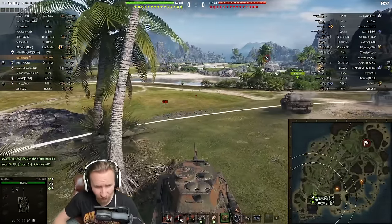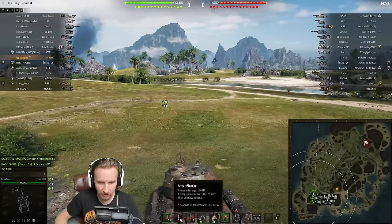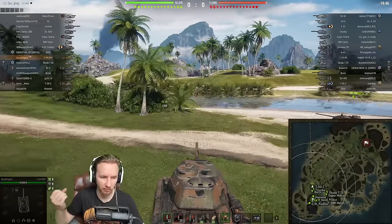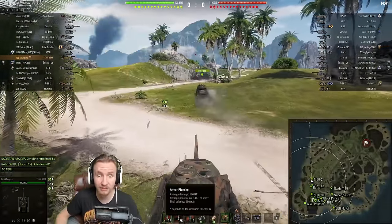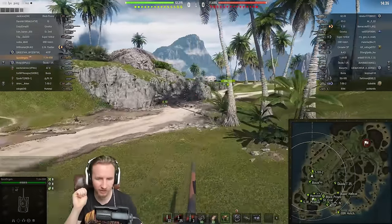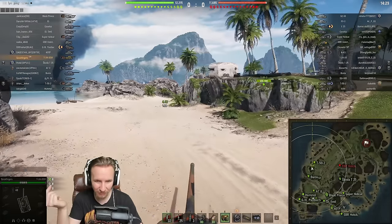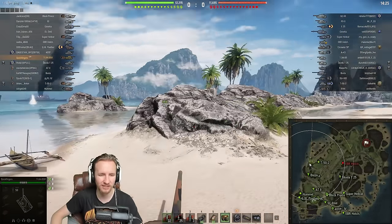So the fact that it has the second highest win ratio difference, given that all those new players are playing it, shows it's even more powerful than the statistics even show. This thing just got everything really — 2,000 damage per minute, a nice pokey gun with half decent pen, 144 up to 194, more alpha than most other high DPM tier 6 mediums like the Cromwell, which packs 135. This vehicle packs 180. Wargaming back in the day buffed the alpha up from 160 to 180 but didn't change the rate of fire. So it's really now almost better than the tier 7 medium tank, the T-43, but it's at tier 6 and it also makes credits.